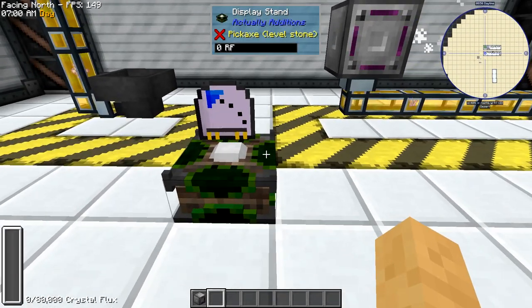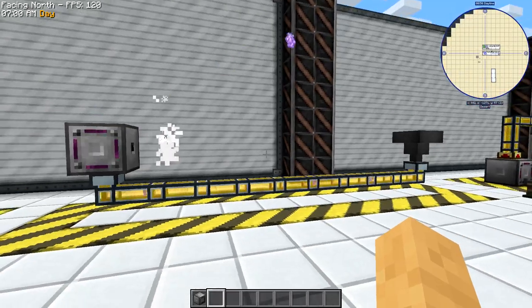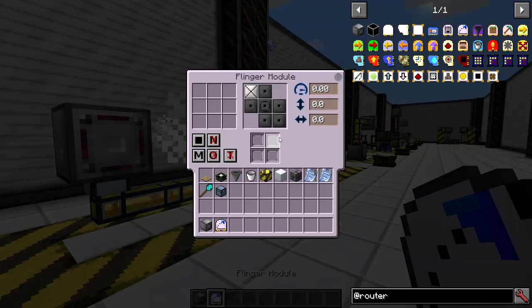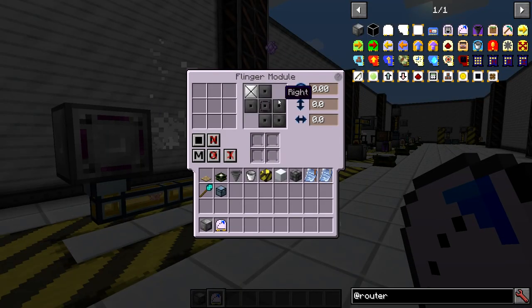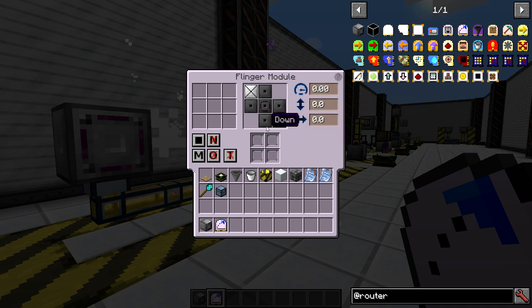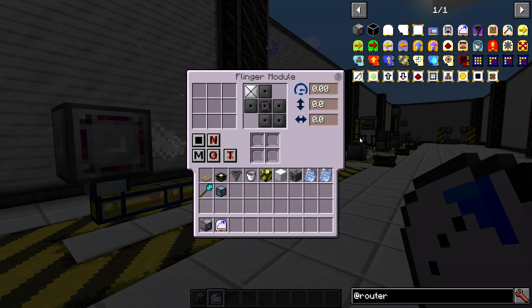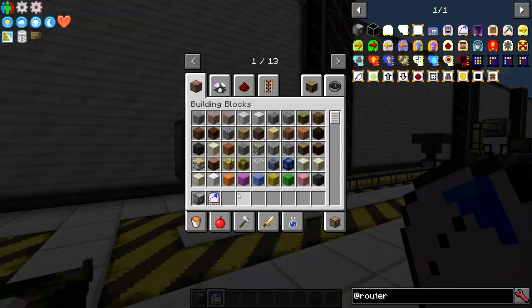Then you've got the flinger module, which is a fun one because it shoots items out. It can take various options — you can control the velocity it shoots out at and the angle and all that. You can also use ones like the pickup delay. That one's pretty nice.